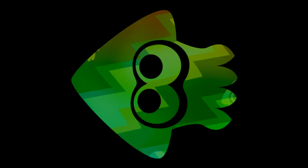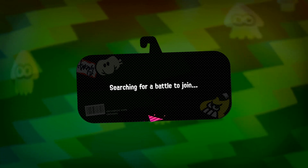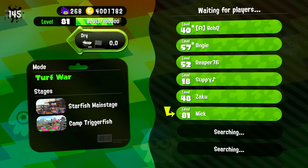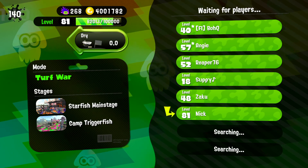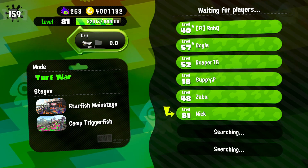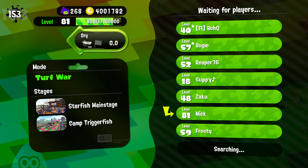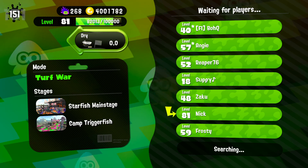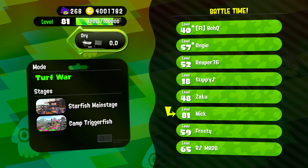The thing with main weapon power-up is that it's different for each weapon. They gave some examples online: the Splat Roller does more damage, the Undercover Brella shield regenerates faster, Aerospray covers more ink, Squiffer shots are more consistent. It seems like it's a pretty good ability to have. My guess is that maybe you can find it on SplatNet.